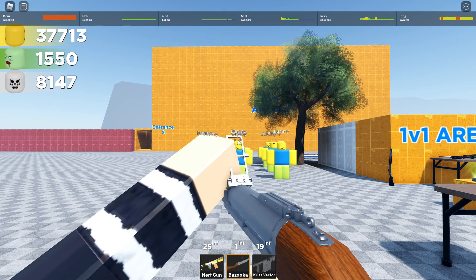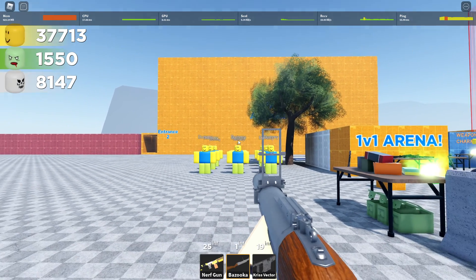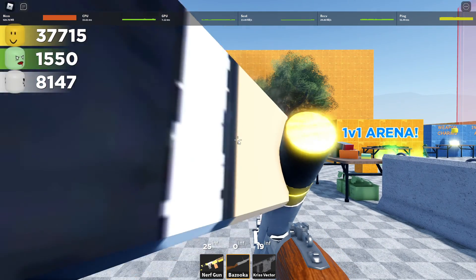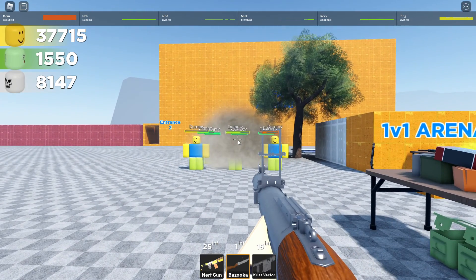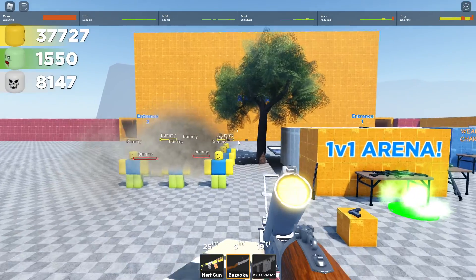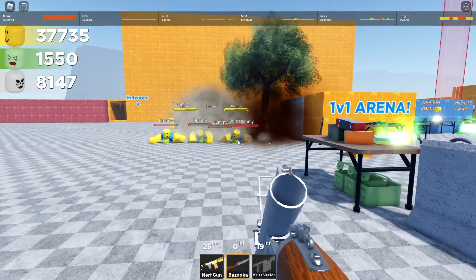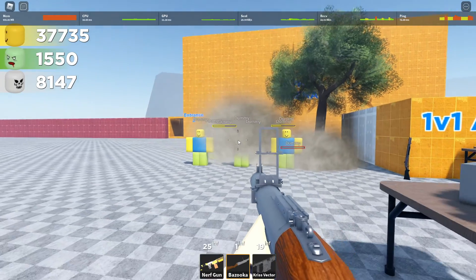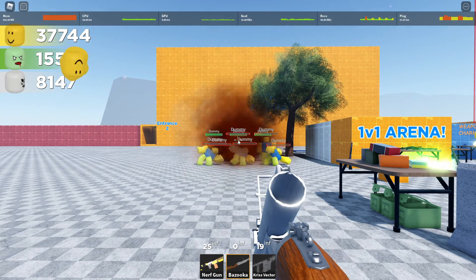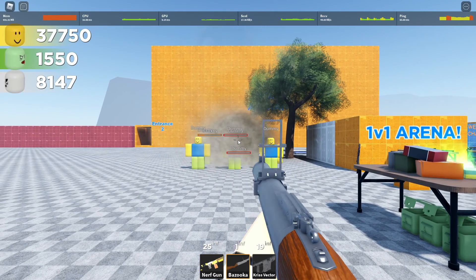Next up is the Thumper or Bazooka — really it's the M32 grenade launcher. It's an AoE-based weapon, plus it has a smoke effect which is pretty good. It's similar to the Bazooka — a good weapon, good for AoE. Definitely a third slot weapon I wouldn't suggest. I'm more of a Bazooka fan than this. I'll explain why I'm putting it at a C ranking.